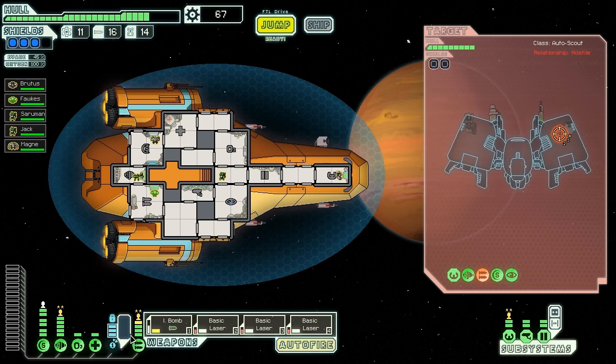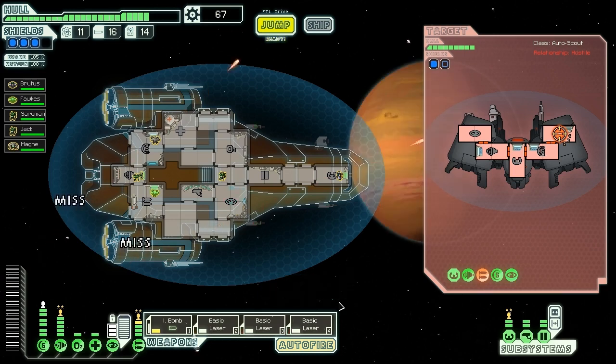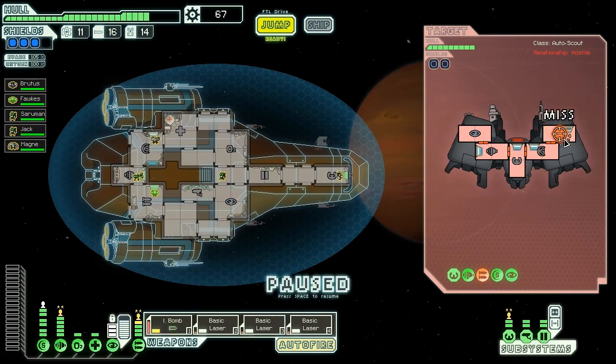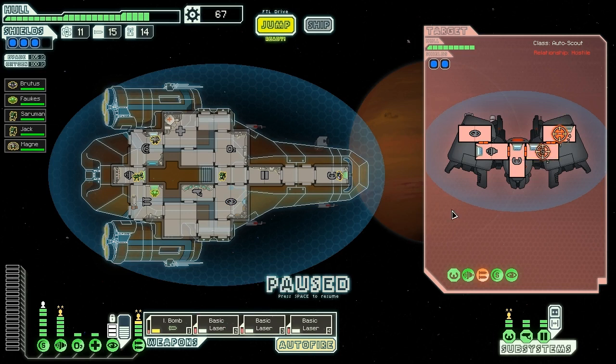They're waiting for us — two can play at that game. Blast them through their shields. Ion bomb out the shields again. Oh, that was the weapons I hit — whoops. I am all over the place as far as not hitting what I'm supposed to. Ion bombs, I'm having a hard time using you today. Hit them directly in the shields — not bad, but we really need to ion bomb out those shields, otherwise we won't be doing much.